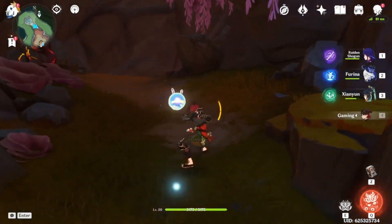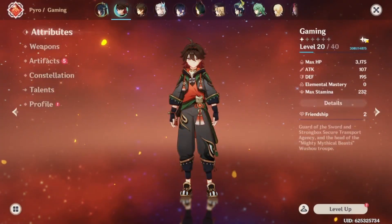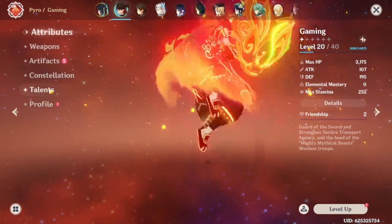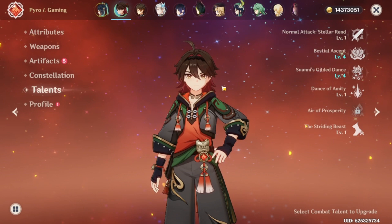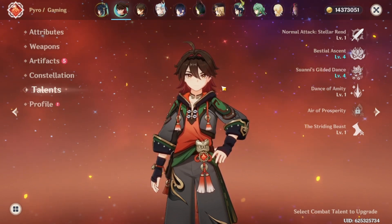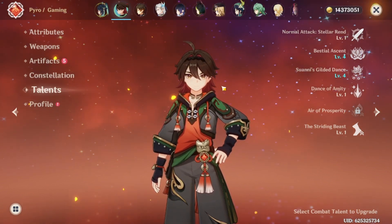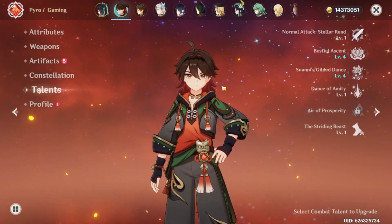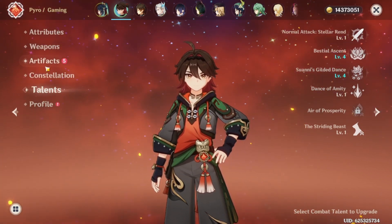Quick update during the speed montage intermission: we have Gaming here and we have almost enough — we need one more boss battle to get him up to level 80. We have a few problems: first, talents. His talent books are the Prosperity series and his talent domain is only open on Mondays, Thursdays, and Sundays. I think we might have enough to get his skills to 6/6/6 and maybe 8/8 for his E and burst.